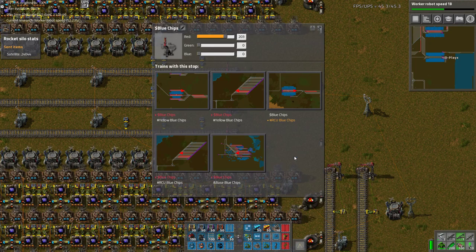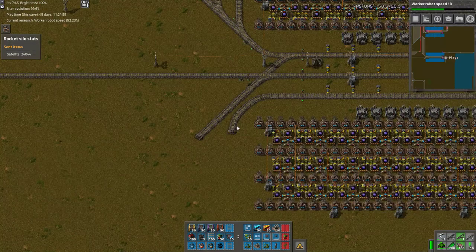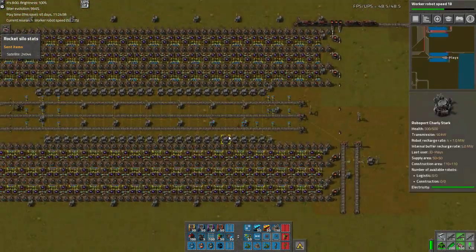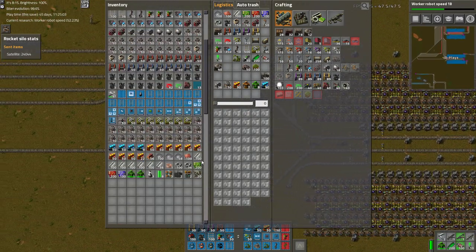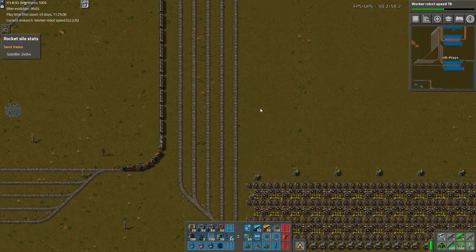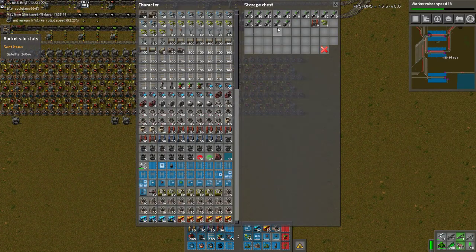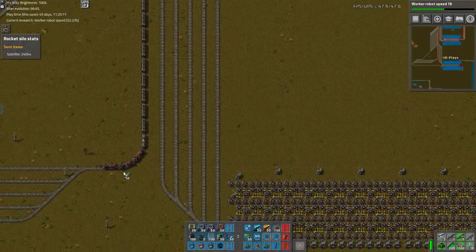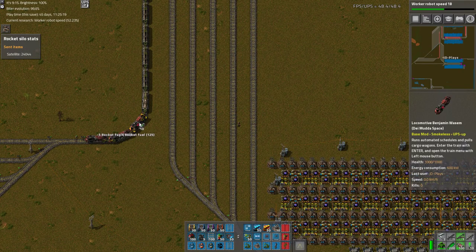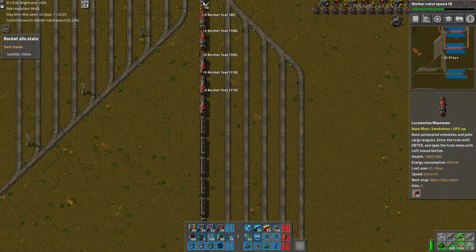Maybe we need extra of each. In theory a five-to-seven lane stacker should be fine. If I'm lucky I can blueprint one of these too. But then we need exit lanes for everything, which as you can see are not hooked up. In fact, lots of things are not hooked up. First thing not hooked up is fuel for these trains — we need to go steal some fuel from somewhere.